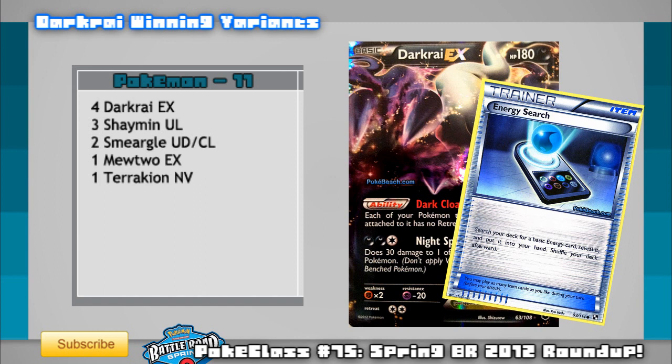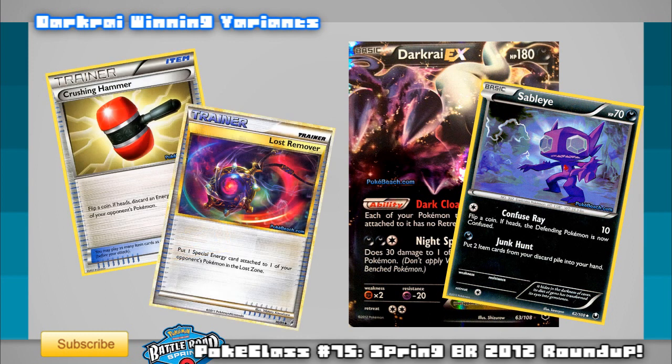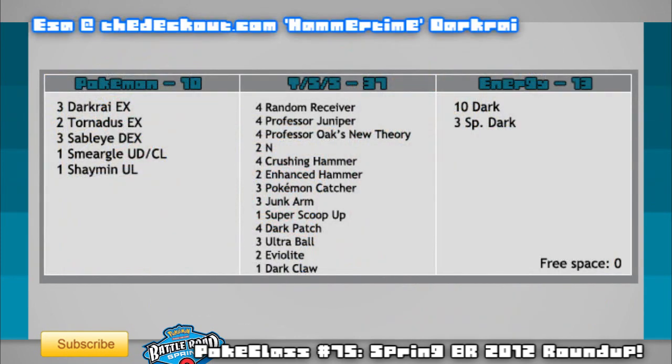You could probably fill the rest of the list in yourself since most lists have become pretty standard. One more Darkrai variant worth mentioning is the one that finished third among winning Darkrai variants — it involves Sableye. Sableye hasn't been competitive since last format, but it's returned in a very different way, combined with Crushing Hammer and Lost Remover. This deck was first highlighted when Issa of The Deckout won his Nationals with it, and since then it's become very popular, winning a lot in the latter stages of Battle Roads. Here is the list Issa provided on thedeckout.com.